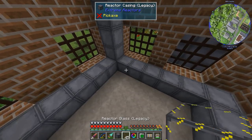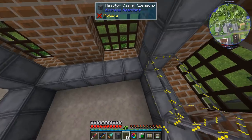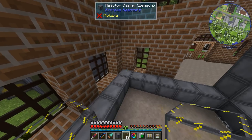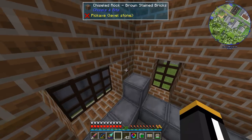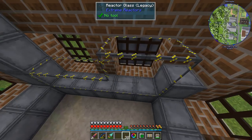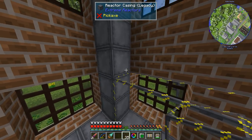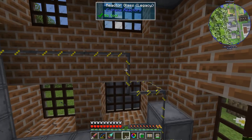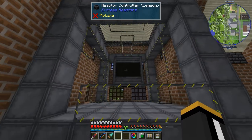Now I'm going to put glass on all the sides. I'm going to cover the bottom with casing, and I think I'm going to do glass on top as well. I'm going to put glass on all the sides except the front, because we're going to have some of our special blocks up front.